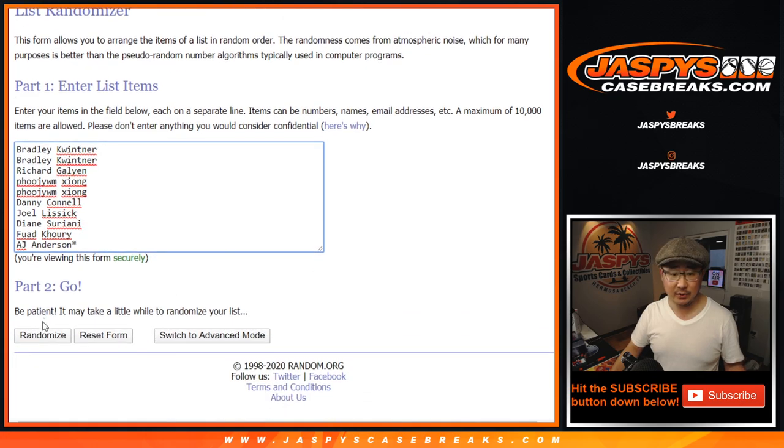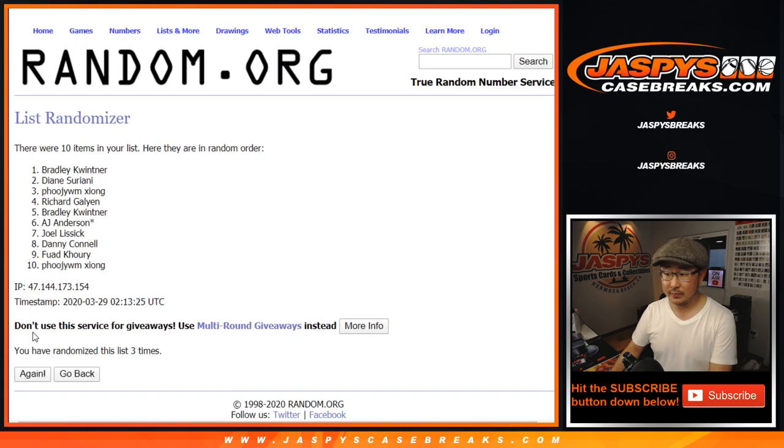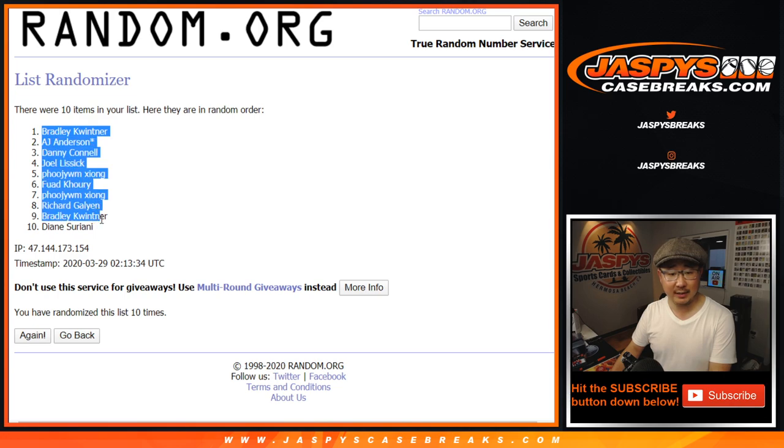Six and a four — ten times for each list. One, two, three, four, five, six, seven, eight, nine, and ten. After ten, we've got Bradley down to Diane.